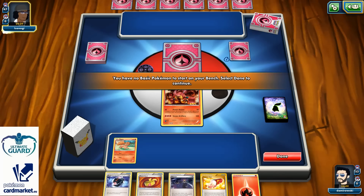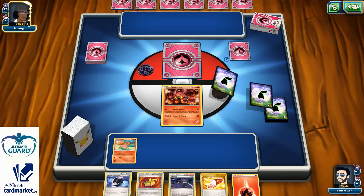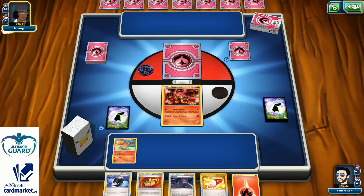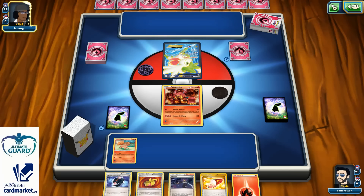Hopefully I can hit Trainer's Mail for maybe VS Seeker, and with Battle Compressor maybe discard Brigette — that would be great. Shaymini EX on the other side — oh okay, that hurts. It always hurts when you start against Shaymini EX. There's one Acrobike.